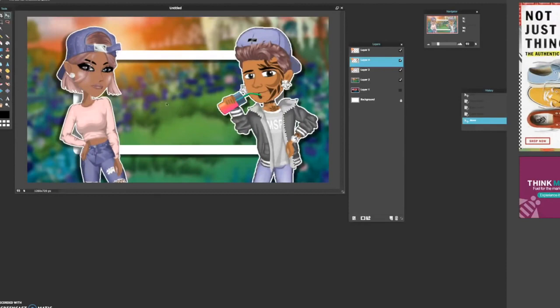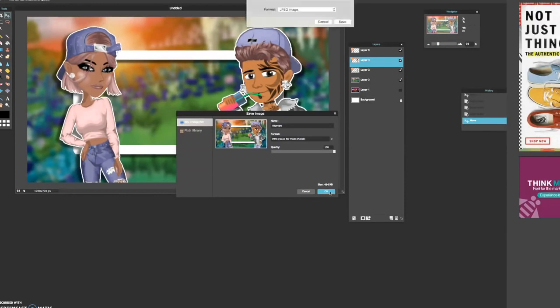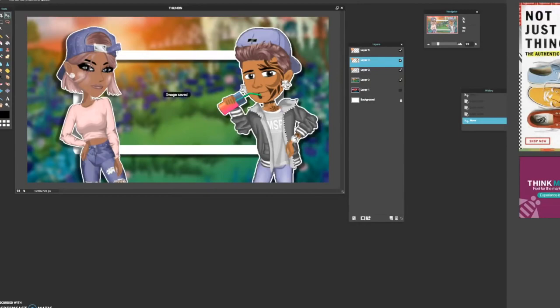You could add text in Pixelr, but I don't like doing that because sometimes the text cuts off. So you can just save it and we're going to go to a different website for text. We're just going to name this 'thumb.' You put the quality at 100 because PicMonkey, which is where we're going to go, usually lowers the quality. So you're just going to save that wherever. And now you're going to go to PicMonkey.